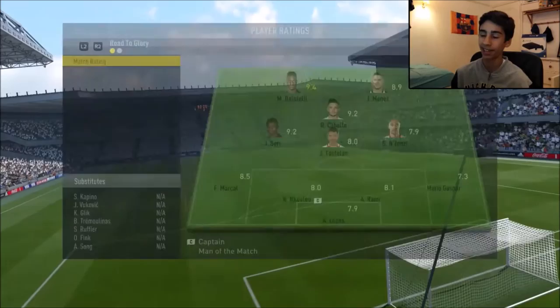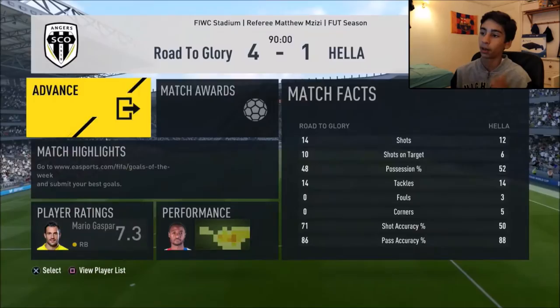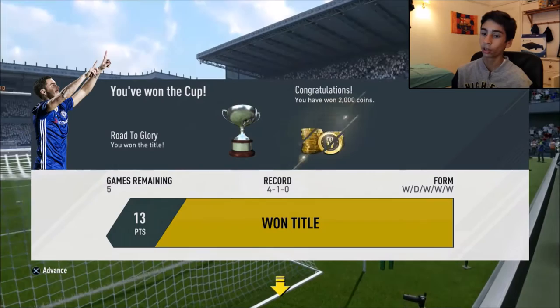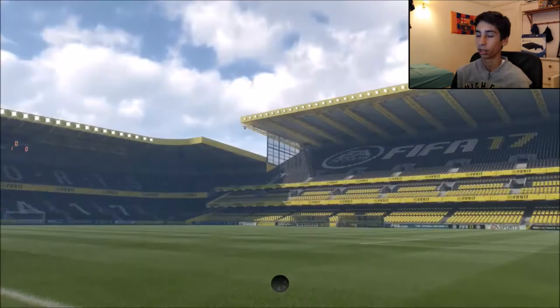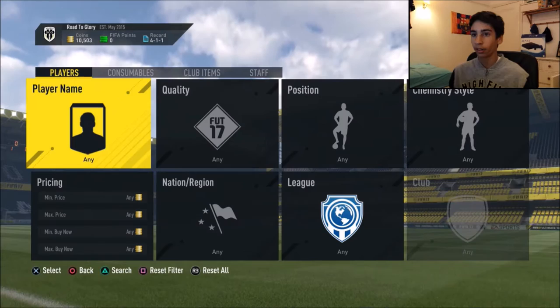An abundance of goals in the first half, Cabella then got one in the second. Balotelli actually got man of the match - he got two assists but didn't even get a goal. Good team play from the lad. We get 2,700 coins because we are now up to the next division. We ended on 13 points - 4 wins and 1 draw from that division. Would have liked 4 straight wins but we end up going up to the next division right now. We're on over 10,000 coins - 10,500 coins.